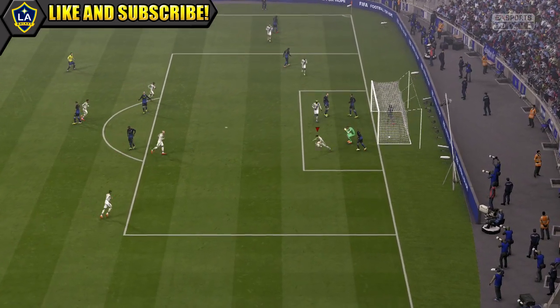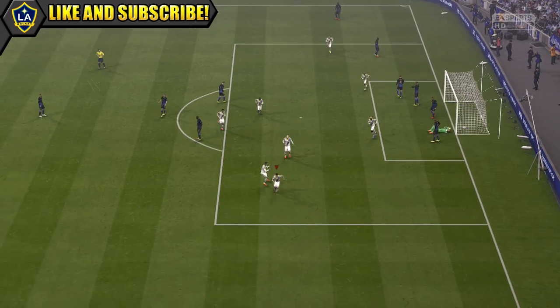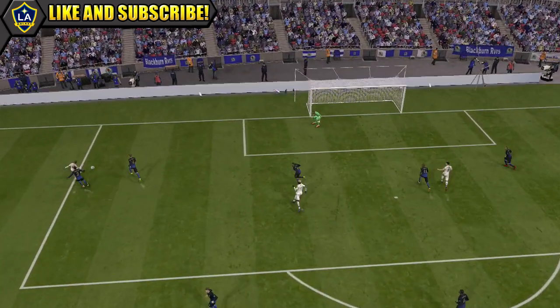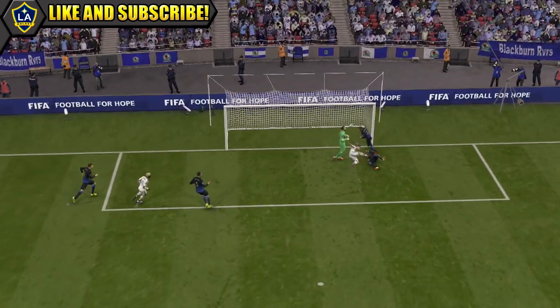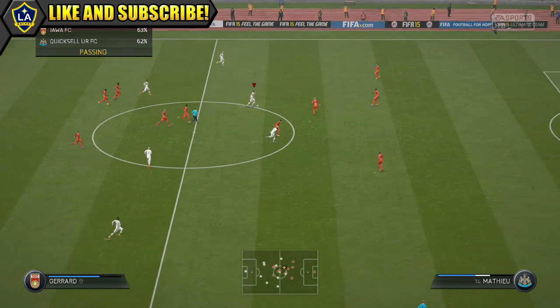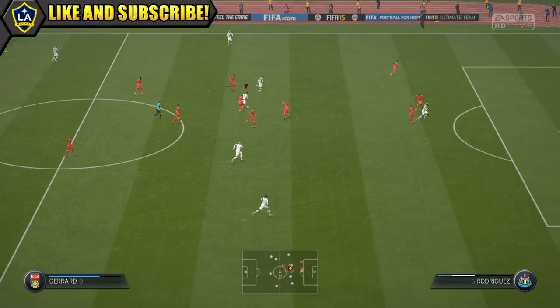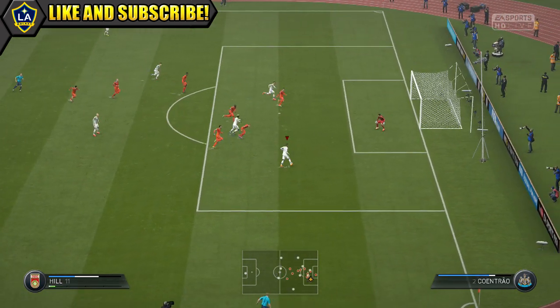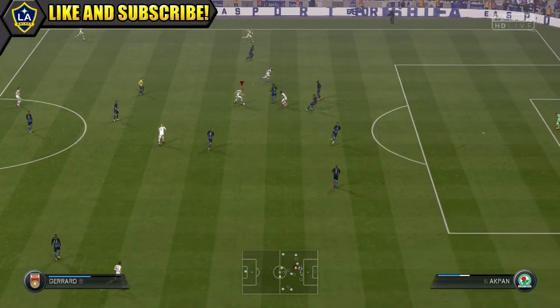You can play Gerrard anywhere through the middle — from a CDM even up to a centre forward if you really want to — but I think your best options are staying at centre mid or CAM as we were playing. He has an amazing passing game with that 94 long and 93 short pass, so he does make an awesome creative playmaker sitting in the middle of the pitch with that awesome passing.